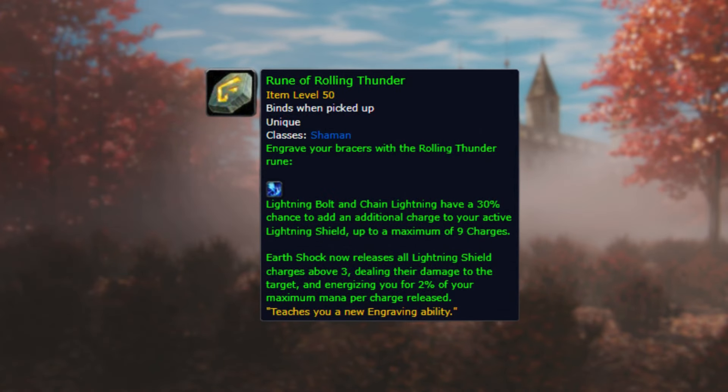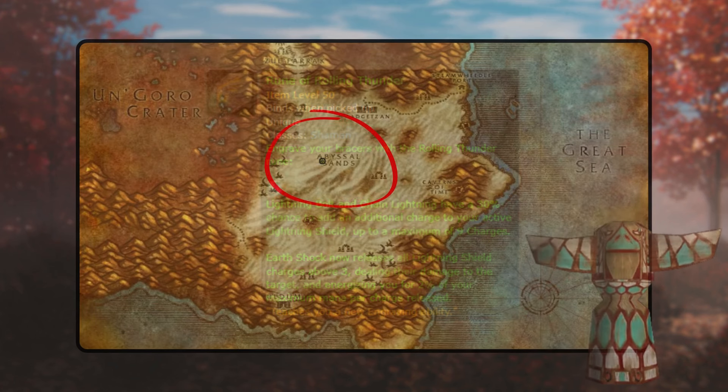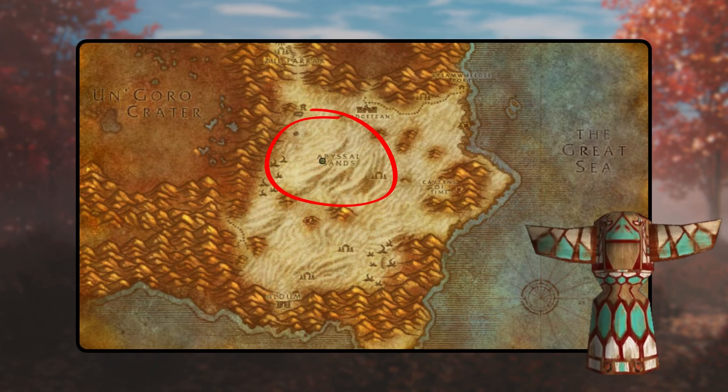Rolling Thunder. To obtain this rune, venture into the depths of Tanaris Abyssal Lands and seek out the peculiar totem situated at the southern extremity of a colossal skeleton's ribcage. Activating it will bestow upon you the totem challenge effect, granting you the ghost wolf form but also rendering you susceptible to 50% more damage. Hasten to the far end of the skeleton where another enigmatic totem awaits. Interacting with it will summon a chest nearby housing the coveted rune of Rolling Thunder.